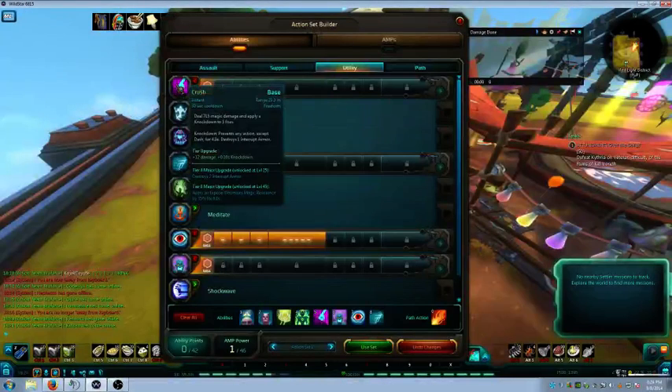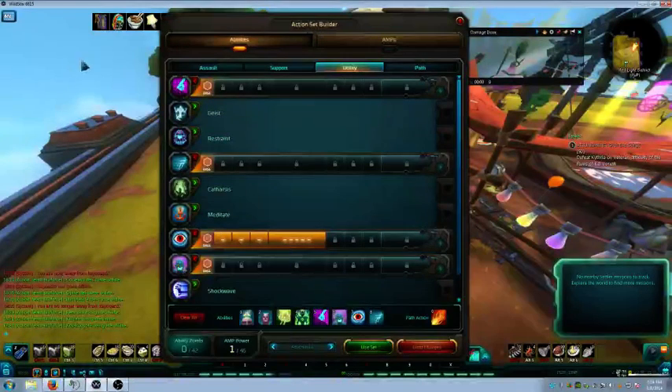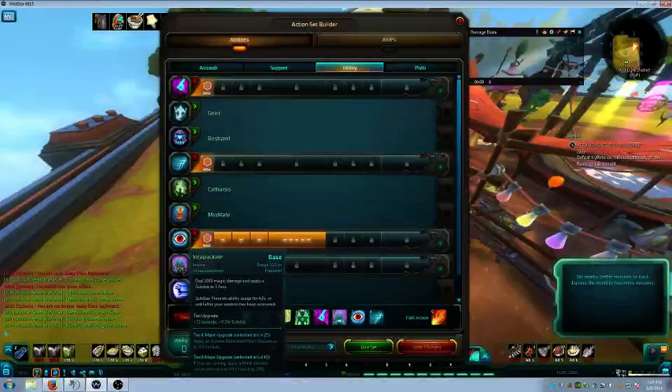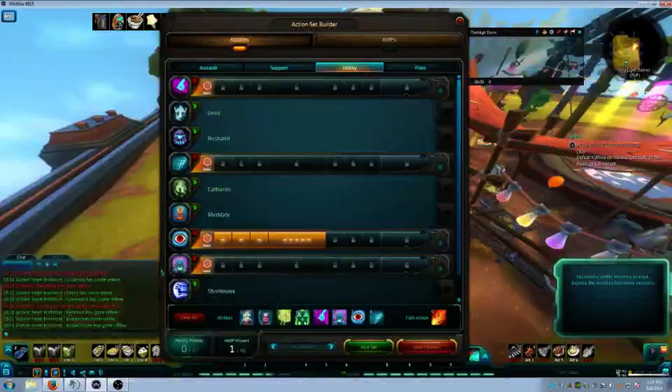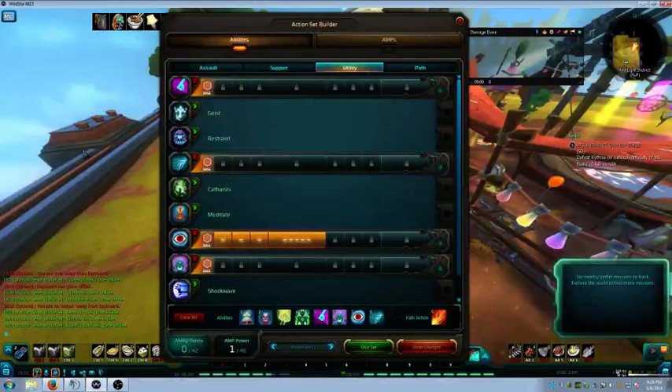We also have Crush and Incapacitate for CC. If you are responsible for an Interrupt Order, always use Crush first followed by Incapacitate second. Incapacitate may not explicitly state it removes Interrupt Armor, but I've seen the pop-up text confirm it did. It's just an old habit of mine to throw Crush first and then Incapacitate.